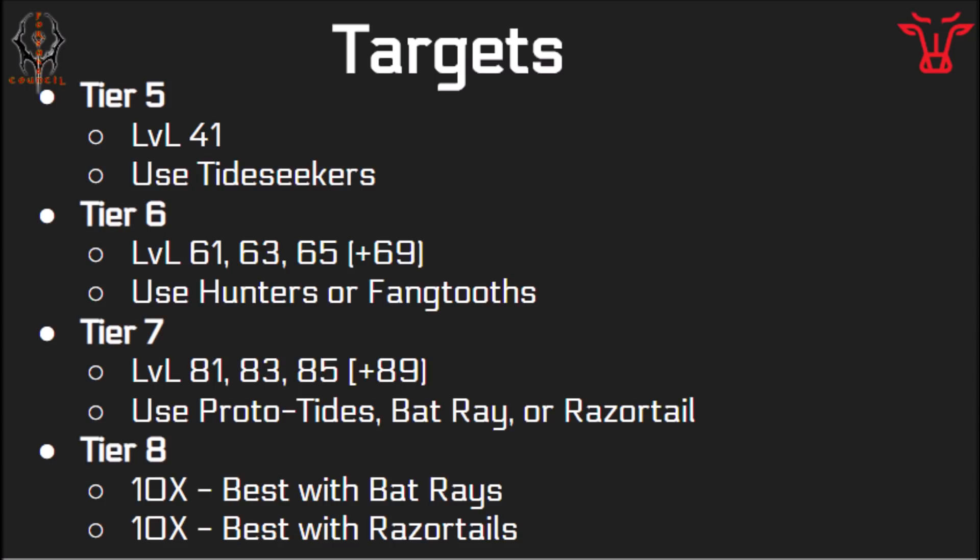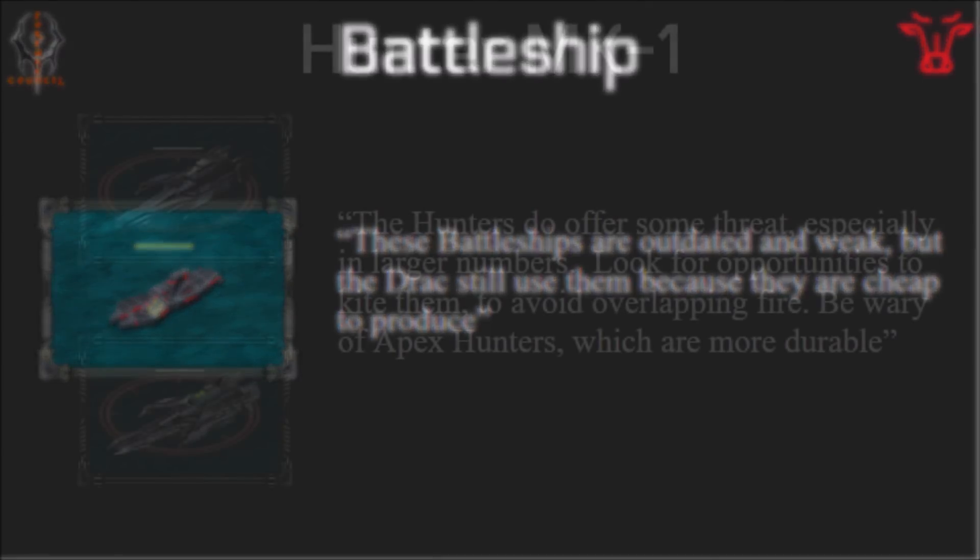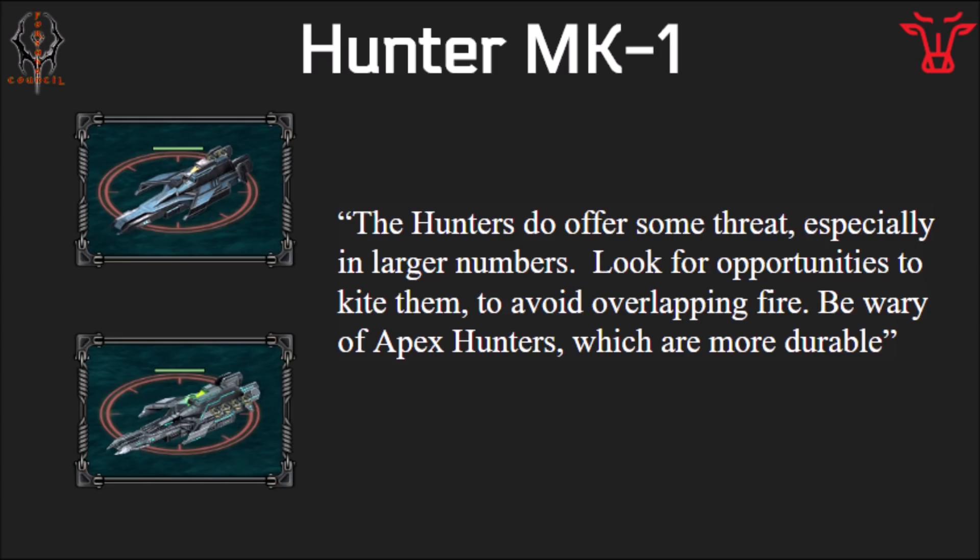Next I'm going to be going over the various enemy ships in these targets and how you can kill them. Coming up at number 1 is the Battleship NPC — this is basically just a random enemy hull that's just there in the target as an extra thing to shoot at. It's really weak and you don't have to deal with this at all. Next up is the Hunter MK1 and the flagship, the Apex Hunter. These are going to be the medium to lower ships in these targets, shooting at you and dealing some damage. If a whole bunch of them are shooting you at once you get overwhelmed, which could be an issue. If you can try to outrange them and kite them, that will help out a lot.